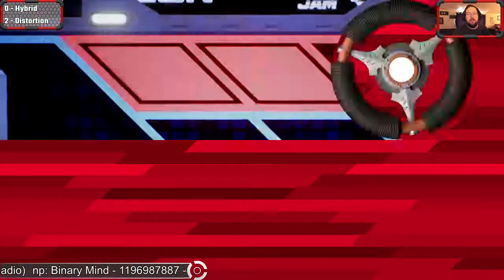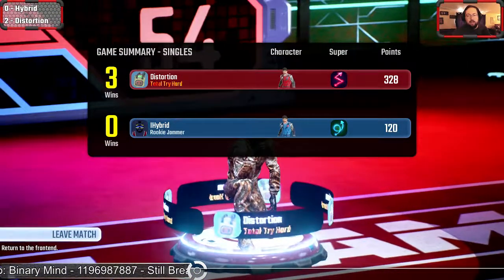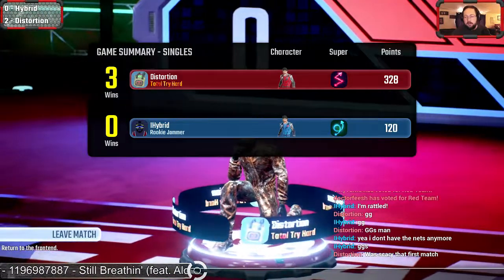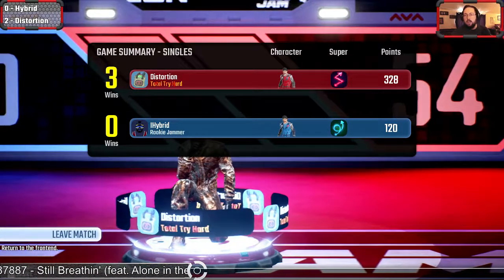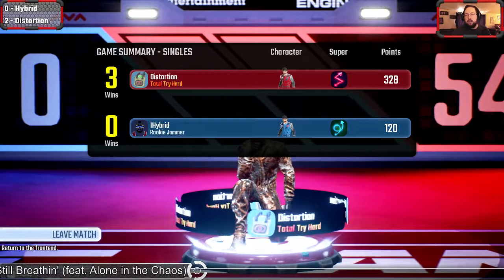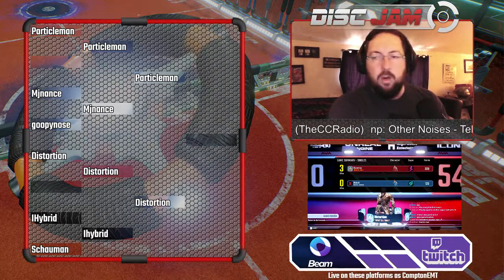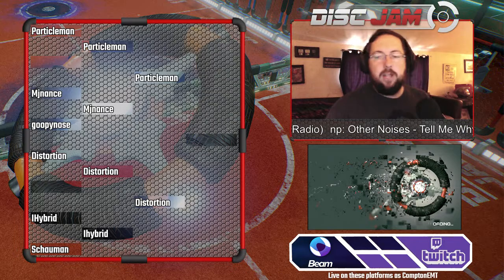Distortion moves on to the winner's finals. That is the way to run it. So it looks like in the loser's bracket we're going to have iHybrid versus Goopy Nose, MJ Nance versus Shaman King. Right now Distortion will be moving on to face Particle Man. Distortion and Particle Man are number one and number two seed moving on to the winner's finals. Who will get to that grand finals? That is our question.